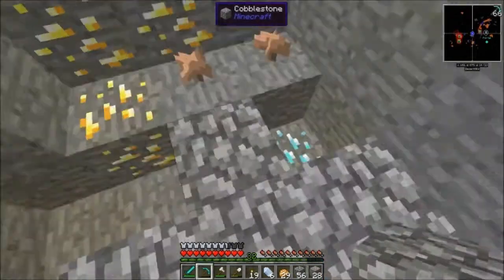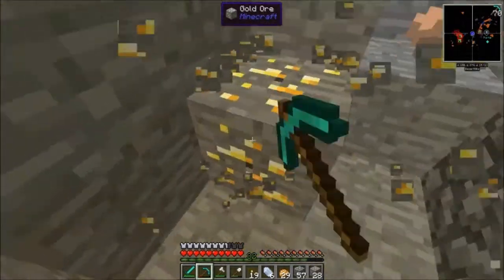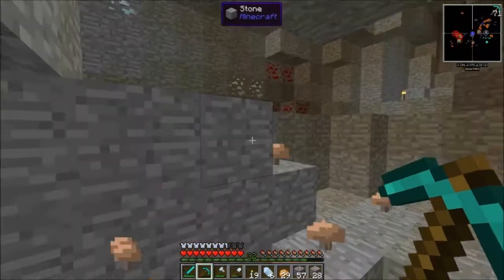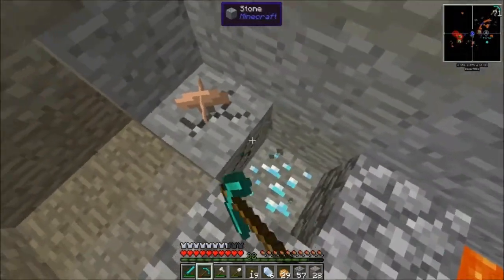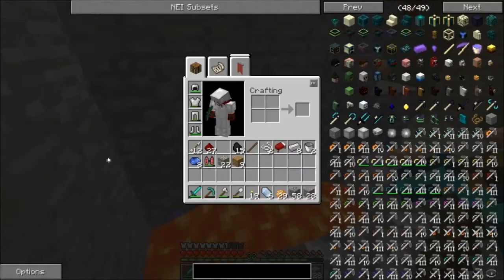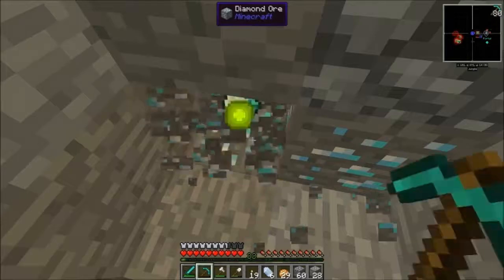That would just be cool to do. Man, we found diamonds already, I like this! I'm liking this cave world. From what I know, there's a creature in here that you can find — he's rare, I think. He's a very mysterious creature, and it'd be nice to find him. There's also a special type of ore in here.